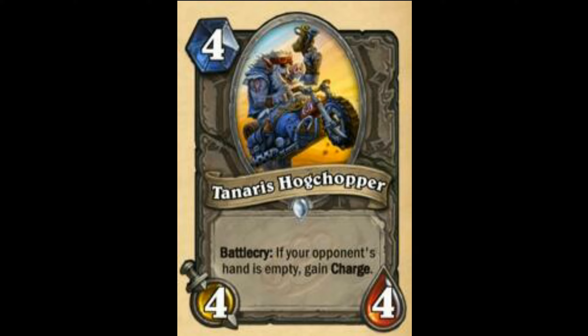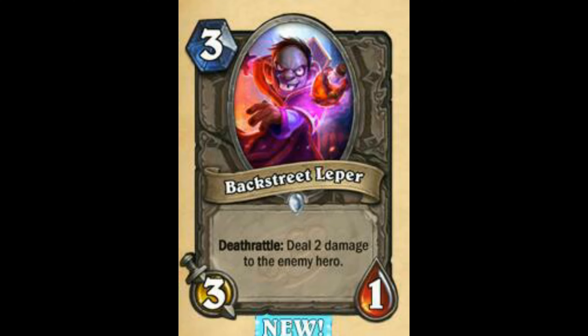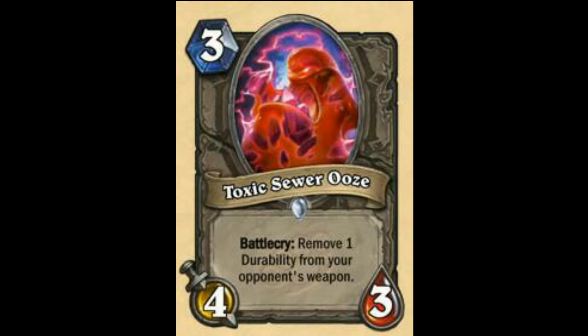Next we have Knuckles — Battlecry: Deal 1 damage. May see play in Murloc aggro decks, so I'm not going to completely rule this out. This has potential in aggro Murloc decks — 60 out of 100. Next is Big-Time Racketeer — decent card. Wouldn't see play in constructed unless you get this from Moroes or Purify Priest. But Priest is going to be OP so Purify Priest — bad man. I'm going to rate this card as 62 out of 100.